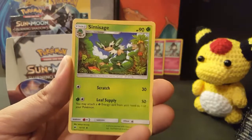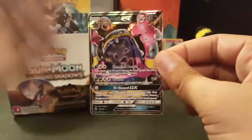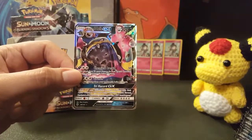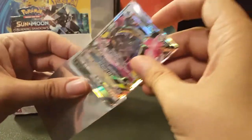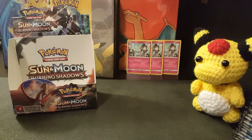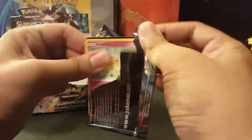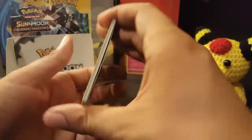Guzma — I'm going to keep that aside. Whirlipede, Simisage, Wobbuffet, and the rare — no way! Another GX card! It's an Alolan Muk GX! Now, interesting — the opening of the last video, the first two code cards were white. So I'm going to keep a close eye because I'm trying to find out if there are any patterns in this set. If I'm correct, this should be a green code card.